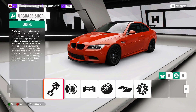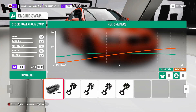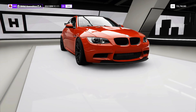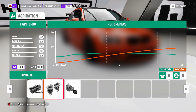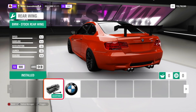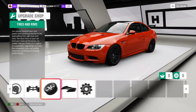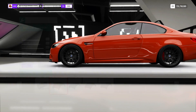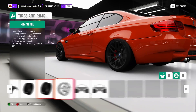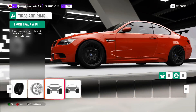Next car is the 2010 BMW M3 GTS. It's fairly nimble, I like it. Interestingly, this car actually has aero on it that you don't have to add separately - there's no Forza aero you can put on it. I wasn't expecting that.